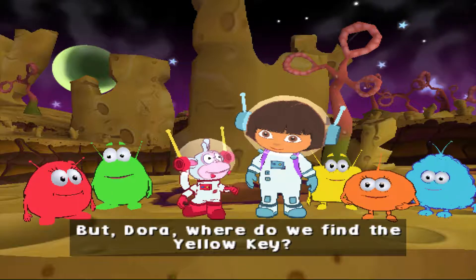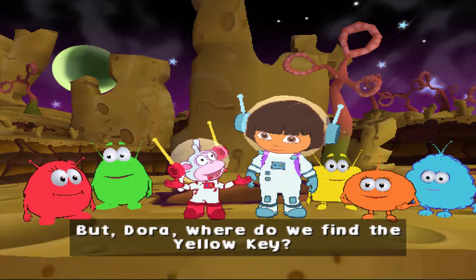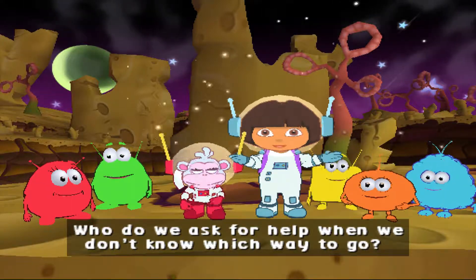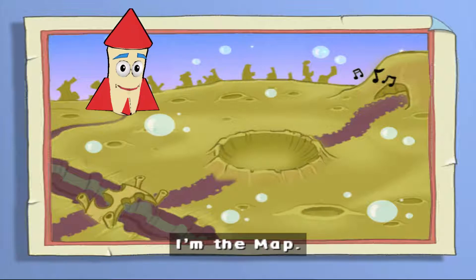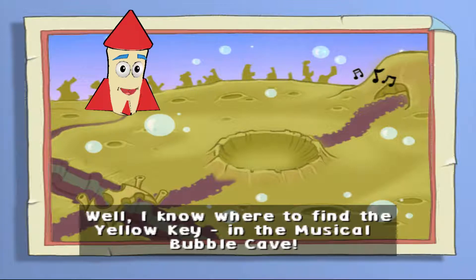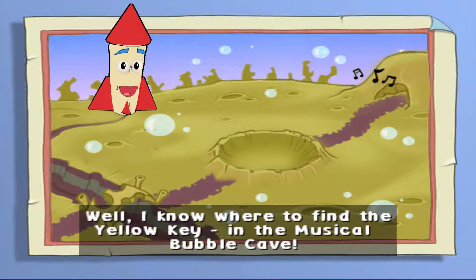But Dora, where do we find the yellow key? Who do we ask for help when we don't know which way to go? Map! I'm the map! Dora and Boots need to find the yellow key. Well, I know where to find the yellow key — in the Musical Bubble Cave!